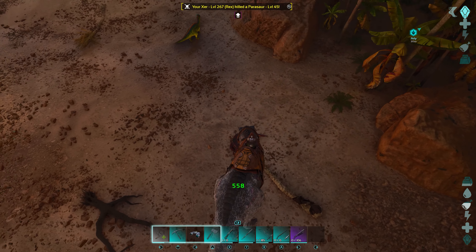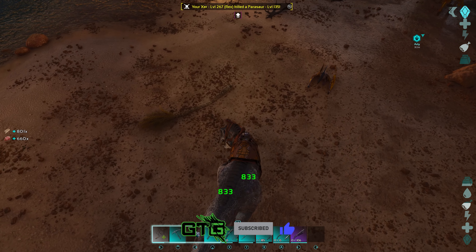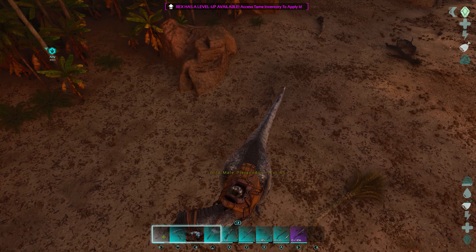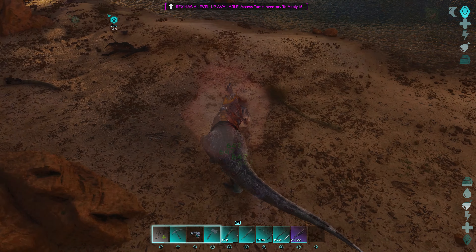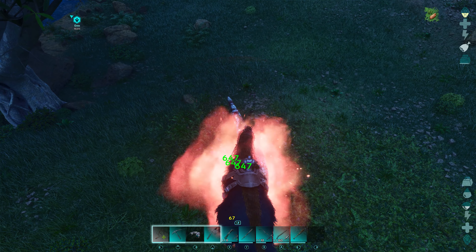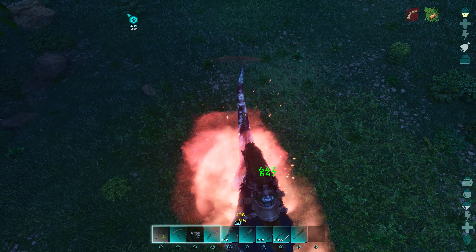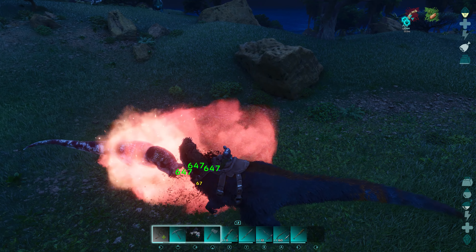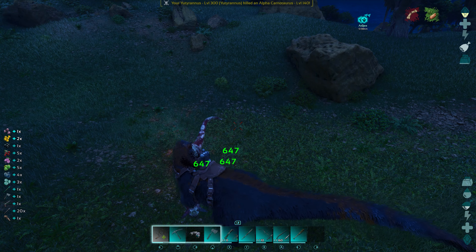Breeding for mutations in ARK is a long and complicated process, but I hope I was able to explain the ins and outs of my mutation stacking methods so you can start breeding strong creatures for your survival adventures. If you have any questions, please don't hesitate to ask in the comments. If you would like a more in-depth conversation about breeding or ARK in general, consider joining my Discord server — I've left a link in the description. If this has helped you understand the breeding mechanics of ARK, click the like button and consider subscribing. Thank you very much for watching, and until next time, keep gaming.